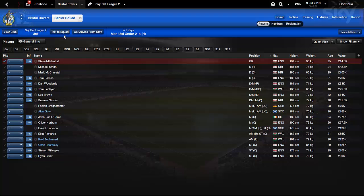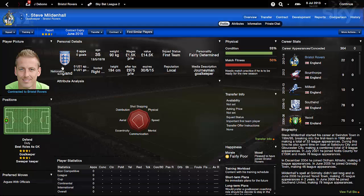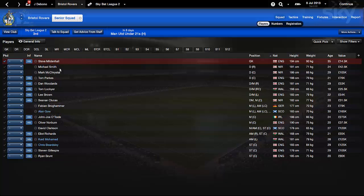This might be a long episode - we'll see how it goes. Steve Mildenhall is an experienced keeper no doubt, and he's going to be in the goalkeeping role. Age is also something to take into account. Moving on to Michael Smith - his value is 42.5k, he's a 24-year-old and 181 centimetres, decent height for a full back, which is what you would expect.